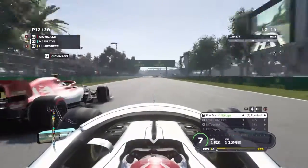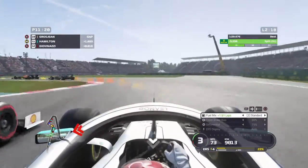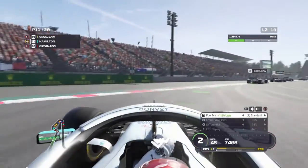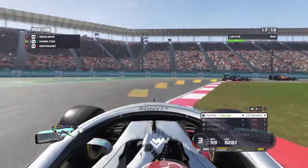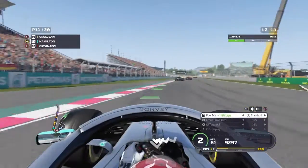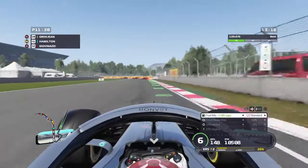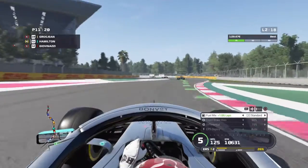As we pick up speed along the street we try to get past Giovinazzi around the outside. He tries to defend but we just have a lot more grip around the outside compared to the Alfa Romeo, so we get past. Our next target is Grosjean, so as Grosjean comes up we try to catch him.